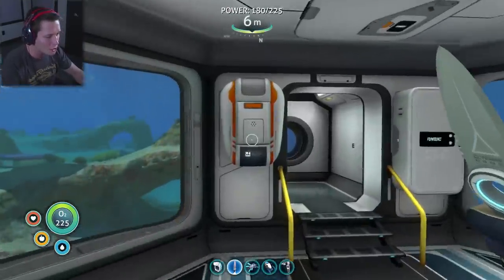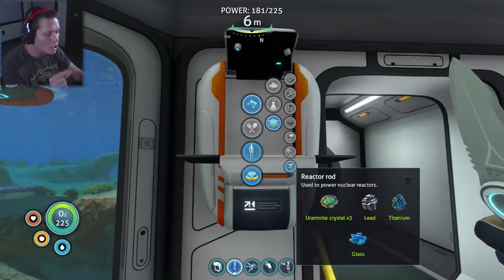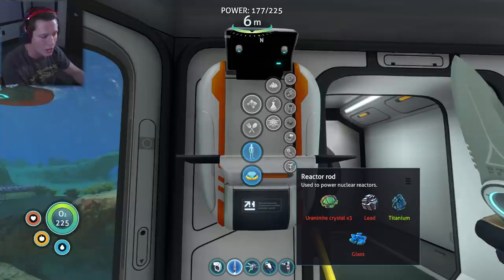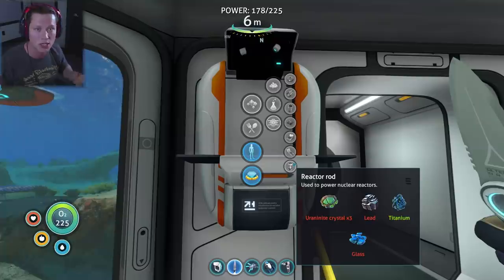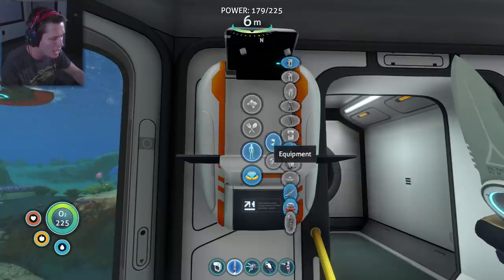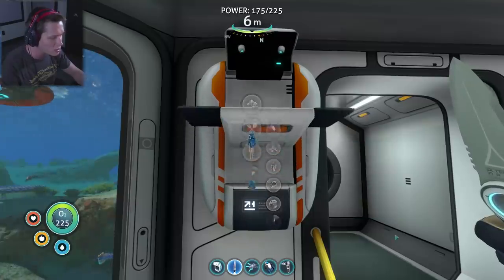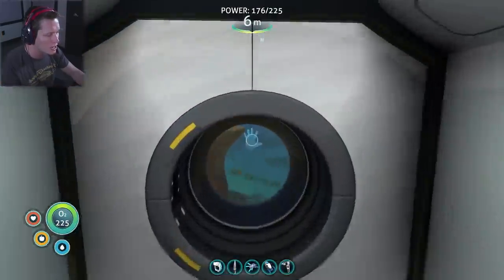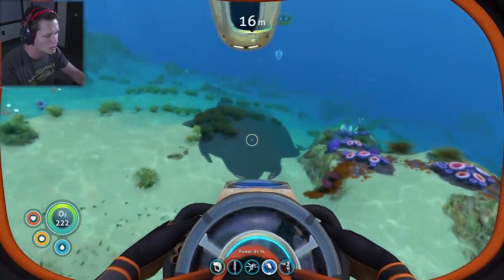We've got a couple of new things to make. First, we're making a reactor rod, which we'll use to power our base down there — our current base runs on solar panels, but in the Lost River there's no sunlight, so we're going nuclear. We're also making a creature decoy, and last but not least a depth module upgrade for the Cyclops.